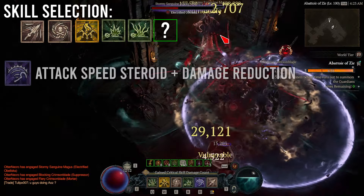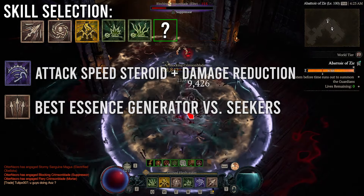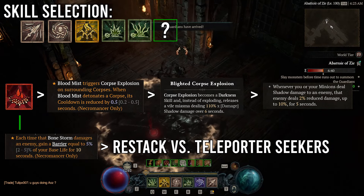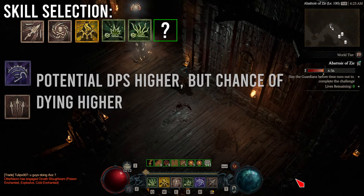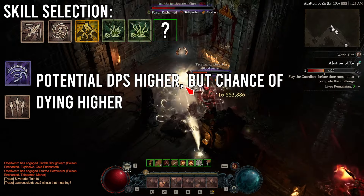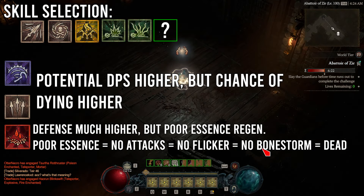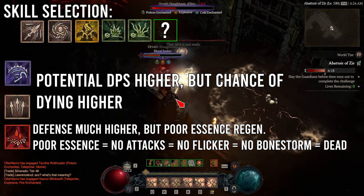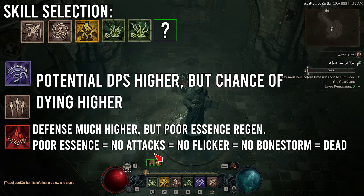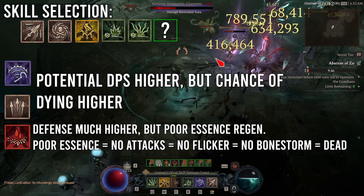For the 6th skill I found 3 options. We can run Reap for faster dungeon clears due to the attack speed steroid and more damage reduction. We can run Bone Splinters for best essence regen against the Seekers. Or we can run Blood Mist to allow our Darkness Glyph to stack and restack our barrier to 100% from Aspect of Shielding Storm. But I couldn't have both the Blood Mist and the Generator. If I chose a Generator, I cleared faster but struggled to survive if Seekers spread out. If I chose Blood Mist, I survived longer but couldn't keep essence high enough, causing DPS to fall off and Bone Storm to deactivate. This is the conundrum of Bone Spear and why it can't function consistently in anything above tier 10.